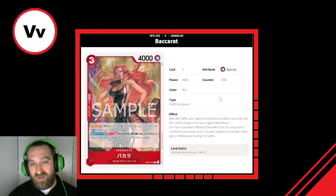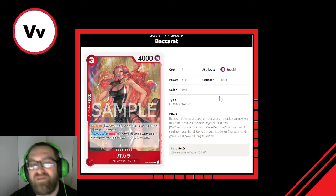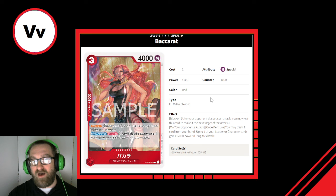Back Rat is a 3-cost, 4,000 power, 1,000 counter, Film Grand Tessero type blocker. Effect: on your opponent's attack, you may trash one card from your hand — up to one of your leader or character cards gains plus 2,000 power during this battle. So once per turn on your opponent's attack, trash a card to get plus 2,000 power. This is like trashing a card with no counter and getting a 2K counter from it. It fixes your hand and lets you build more aggressively. Big fan — I'll give it a 7.5, maybe closer to an 8 out of 10. Incredibly versatile.